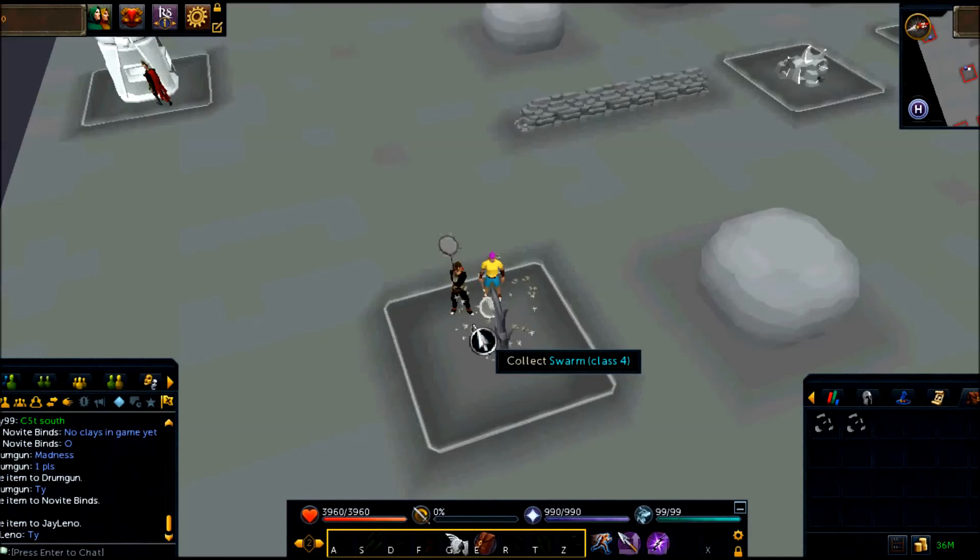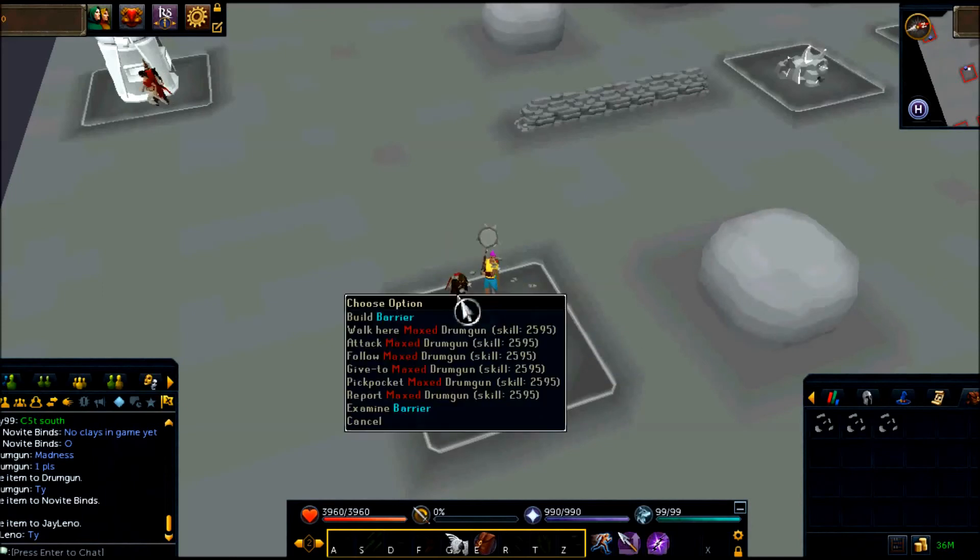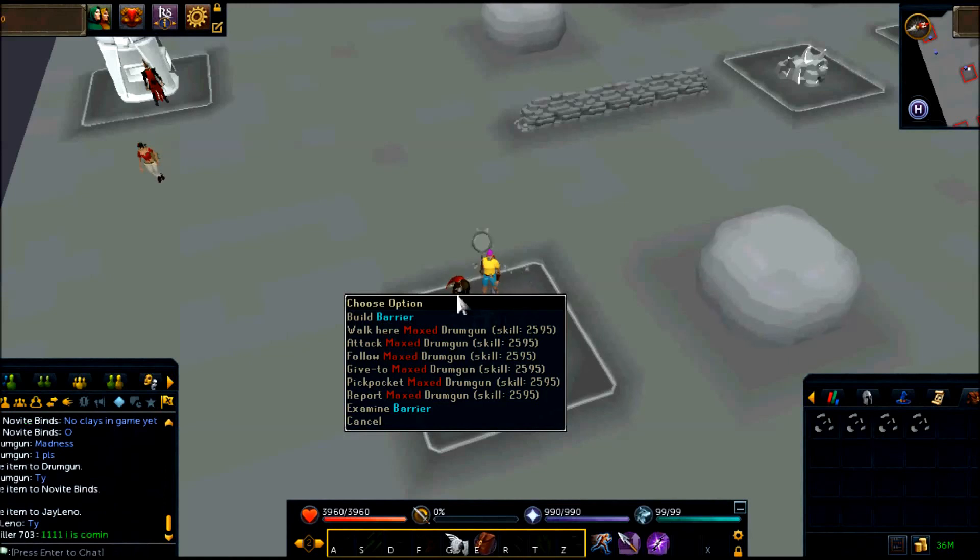Just to dispel any rumors that this may be considered bug abuse: consider that Drum Gun was doing it. I was actually in this friends chat doing SC during the weekend. There were a number of high-level forum posts about this during the actual minigame weekend, so Jagex had multiple opportunities to fix this but they didn't. Basically, that's just a free invitation to exploit the hell out of this thing.